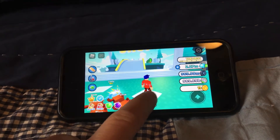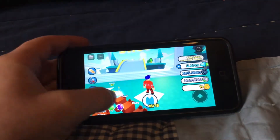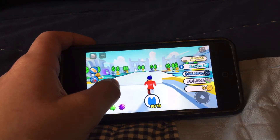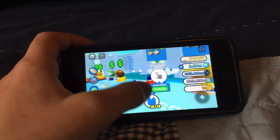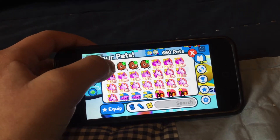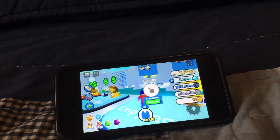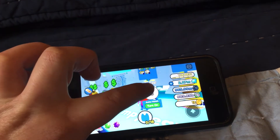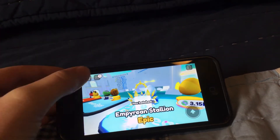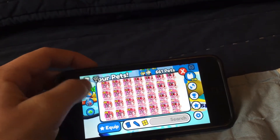So what you need to do is hatch one Empyrean pet. That does about 3.3 million to about 4 million damage if you hatch a mythical, which probably won't happen. So go in here — I'm gonna unequip all my pets. You have to be at least at Heaven's Gate for this to work. So first, what you need to do is hatch just one Empyrean egg. And I got an Empyrean Stallion. So you're gonna need to equip that.